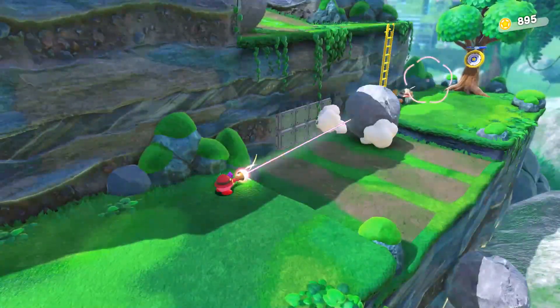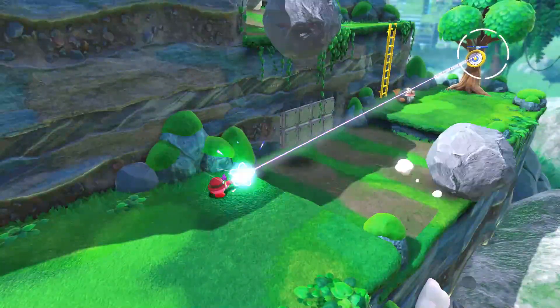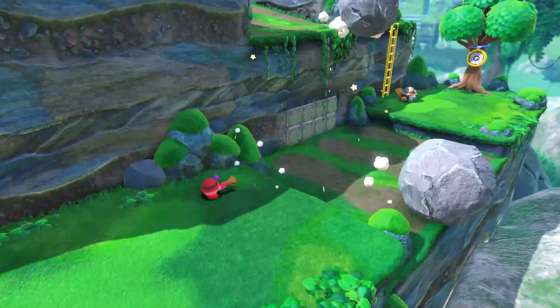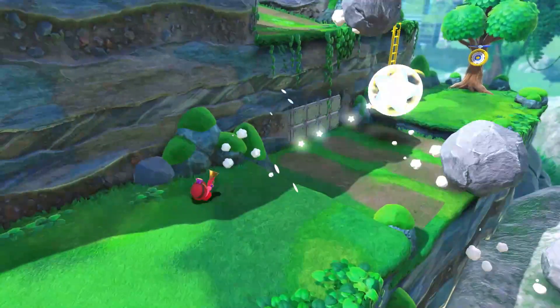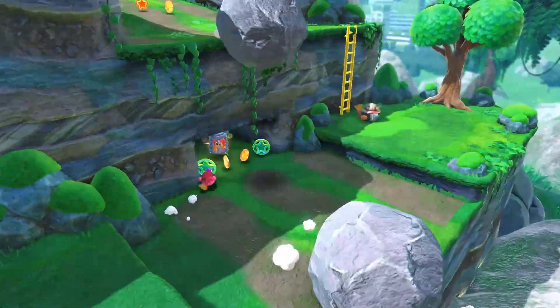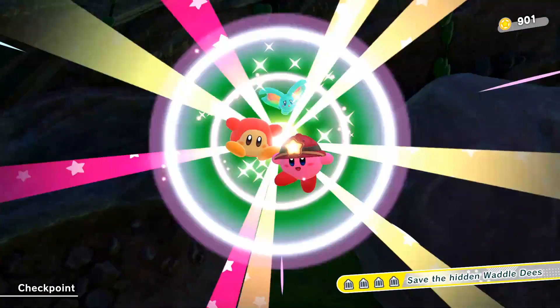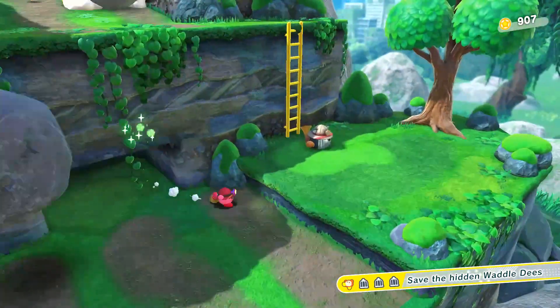This level also contains one of the HAL Labs secret levels at the end, as shown in one of my other videos. If I wasn't struggling so much at shooting the target from a distance here it would be moving on real easy, but there we go. And this is your first Waddle Dee, hidden behind those rocks.